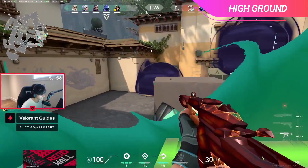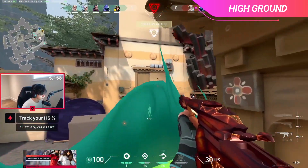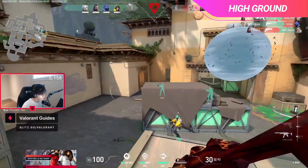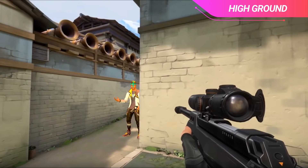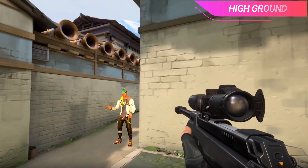Pretty much any chance Tenz can get to throw off the enemy's crosshair placement, he will take — because although he is an incredibly strong aimer, none of that matters if you don't play the game with strategy. Tenz wants to give himself the best opportunity to win every single fight. It's very easy to pre-aim a target on the ground because the crosshair location is fixed — you aim at head level and only adjust left to right. However, when engaging a target above you, you need to adjust on a vertical axis as well, and it's just less common to see targets on elevated areas. That's exactly why Tenz takes advantage of this at every opportunity.